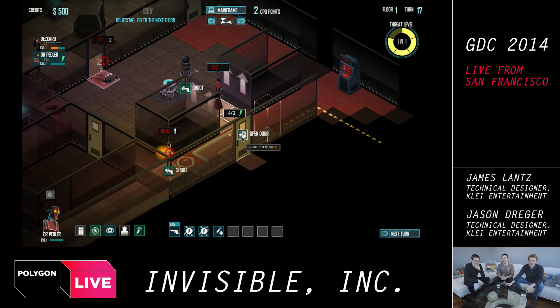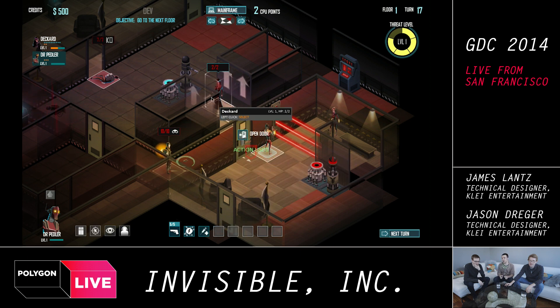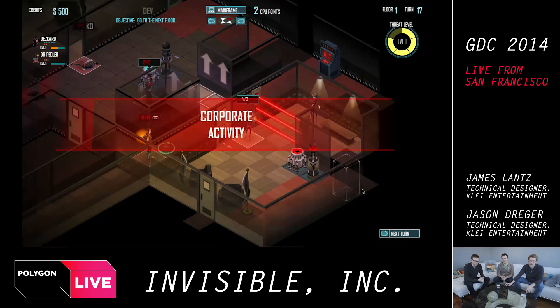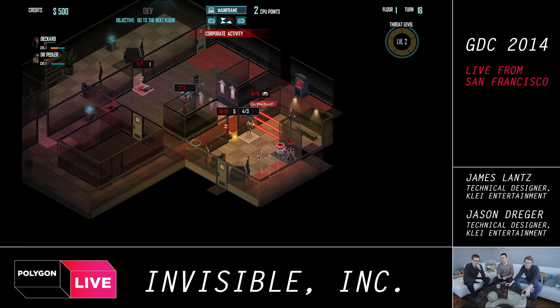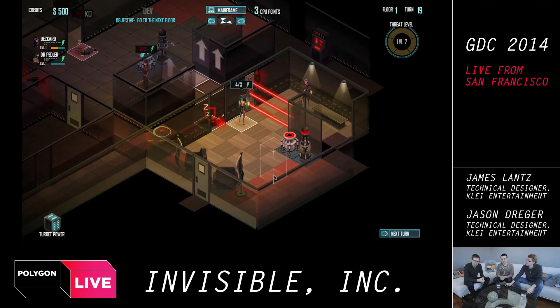Now he's found himself in one of these improvisational situations — he's been planning and now he's improvising. He ran out of that guard's line of sight. The exclamation point is another form of information — it shows where that guard is going to go next turn, indicating he'll hunt back to the room where he last saw the player. Because Jason could see where the guard was going, he was able to plan and set up a trap — he booby trapped the door.